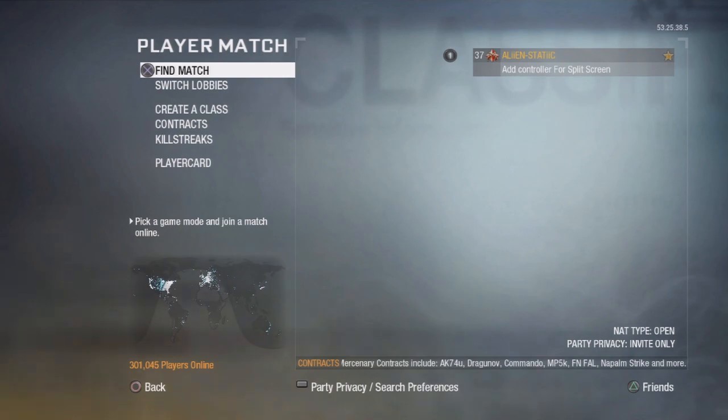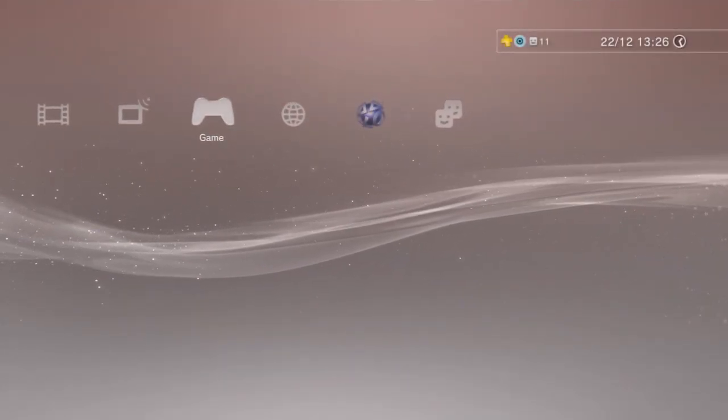So you go on Black Ops and check that your NAT type is strict or moderate. Then you quit Black Ops and eject the disk. Just before I show you the next step, I'm going to show you how to detect that your NAT type is 2 on the PlayStation.